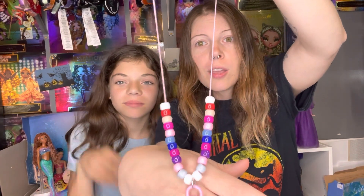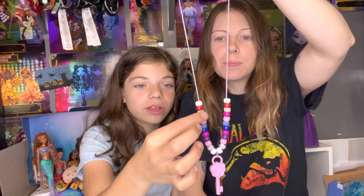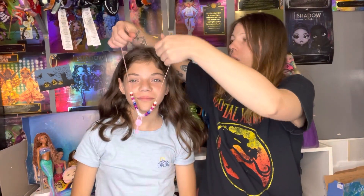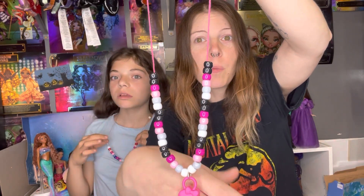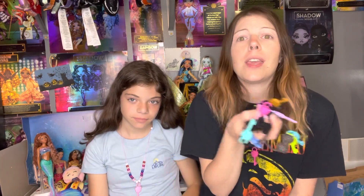The necklaces are done! I got the jump rings on — there could have been a nicer way to do this, but it works. Here's LA's — she chose colors to match Bonnie: dark blue, gray, and pink for the balloon, pink for the eyes, and the tip of the balloon. Here's mine — I chose black, dark pink, light pink, gray, and white to kind of match my key. I can just slip it over my head too.